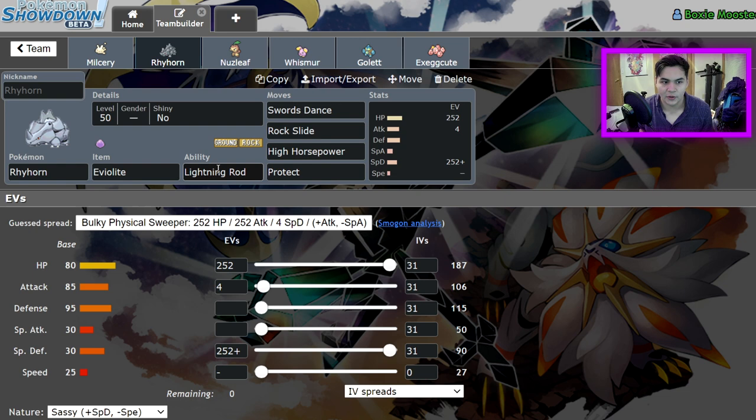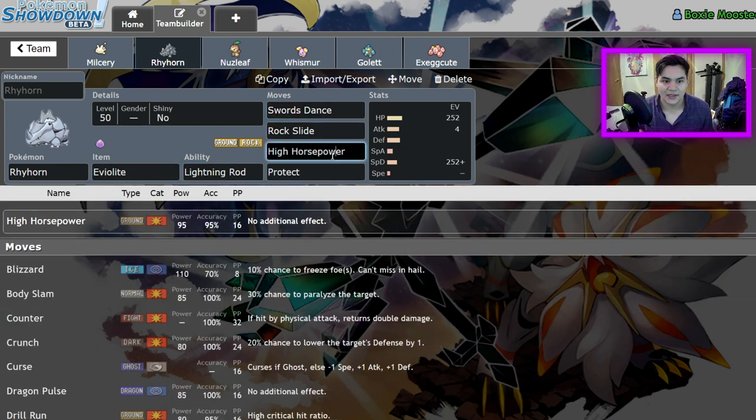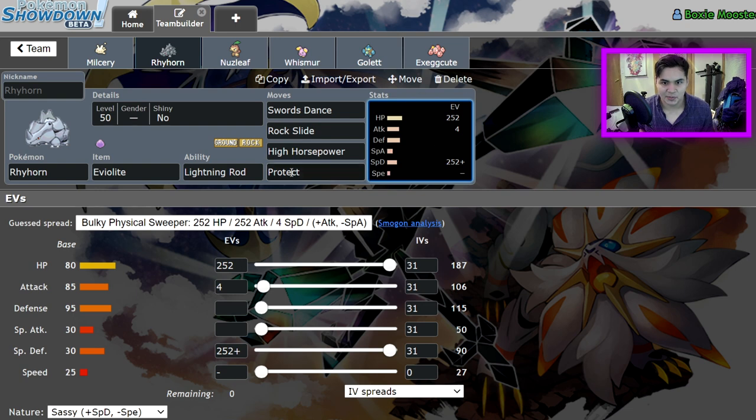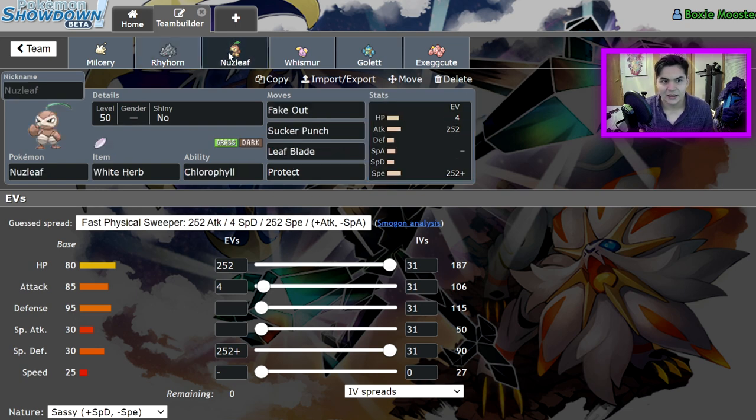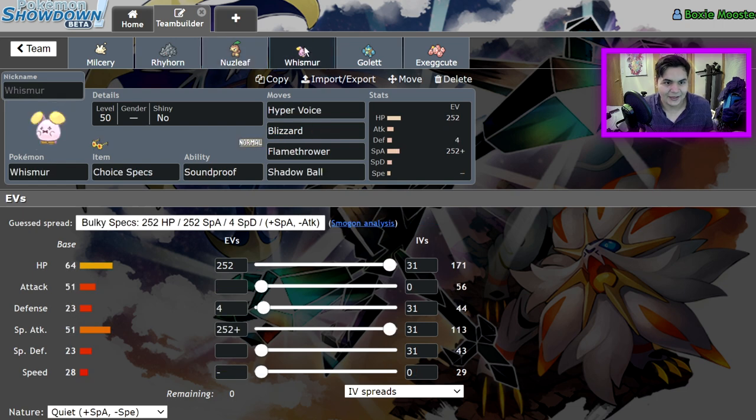We have an Eviolite Rhyhorn with Lightning Rod — because the other ability is kind of useless here — Swords Dance, Rock Slide, High Horsepower, Protect, zero Speed, max HP, max Special Defense. We have a White Herb Nuzleaf, just in case somehow we end up facing down an Incineroar, and maybe at some point we can go for like a Leaf Blade versus a Kyogre at max power. The Focus Sash had to go somewhere else and the Eviolite's already taken.